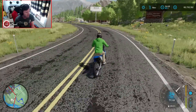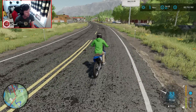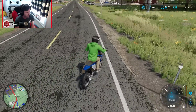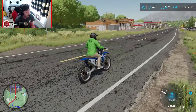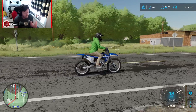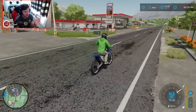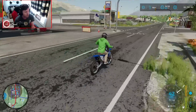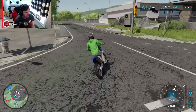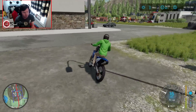I really wish you could wheelie on it though. Will it do a stoppy? I'm going to go ahead and hit the brakes hard — and no, that does absolutely nothing. There's really no mechanic of leaning in this game, so that makes sense. When I say no mechanic of leaning, I mean leaning forward and backward on a two-wheeled vehicle like a dirt bike or motorcycle. You can lean side to side and that works pretty well, but the mechanic of leaning forward and backward isn't really there.